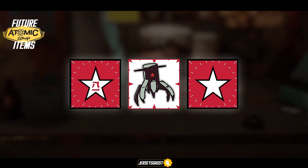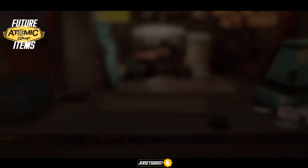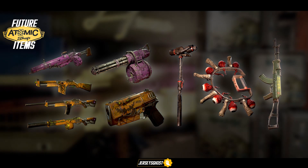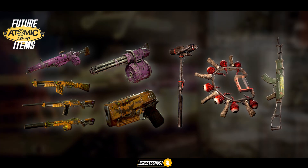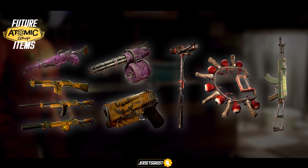Three new player icons have been revealed — if you're into those kinds of cosmetics. I honestly don't change mine at all, but to each their own. Let's talk weapon skins. Looks like there will be a Halloween-themed skin for the combat rifle or shotgun in orange, as well as for the 10 millimeter pistol. We also see a pink Halloween color scheme for the assault rifle and minigun.